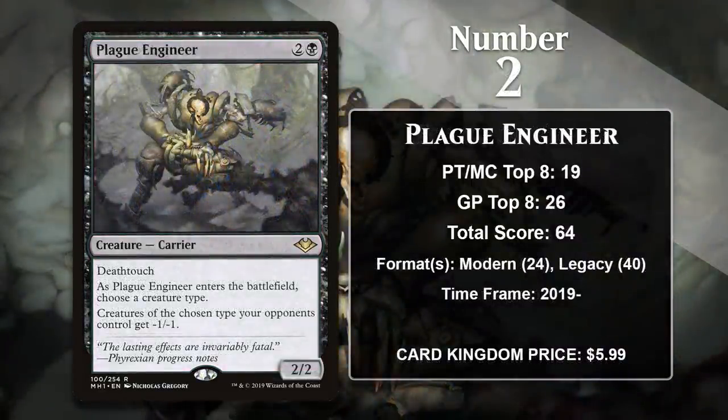At number 2, it is Plague Engineer, another sideboard card that hates on a particular strategy. In this case, the Engineer really hates tribal decks. Modern and Legacy are both formats where tribal decks are a pretty big presence — Humans in Modern and Elves in Legacy — and the Engineer really wreaks havoc on both of those decks. While it isn't quite as potent against Eldrazi, they are a presence in those formats and the Engineer is pretty good against them too. It also hates on any deck that is really focused on 1/1 creature tokens, so it's also a good counter against the Thopter Sword combo mentioned earlier. The prevalence of those decks means the Engineer has been played a whole lot since being printed in 2019, and because the effect is one-sided, it can even be played in mirror matches. It's going to continue to gain points in both formats, and it has a chance at surpassing the number one card on this list.